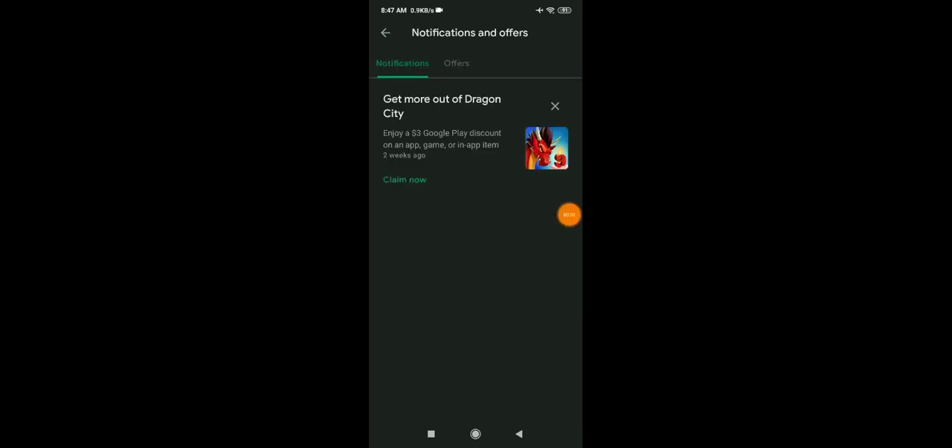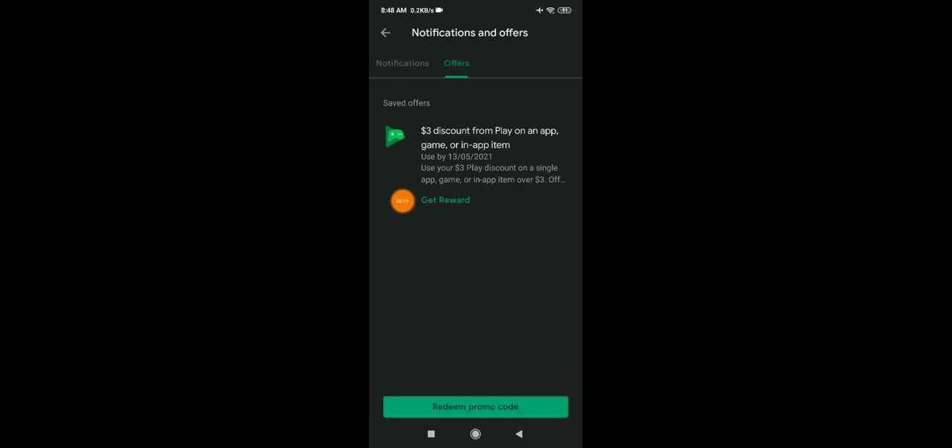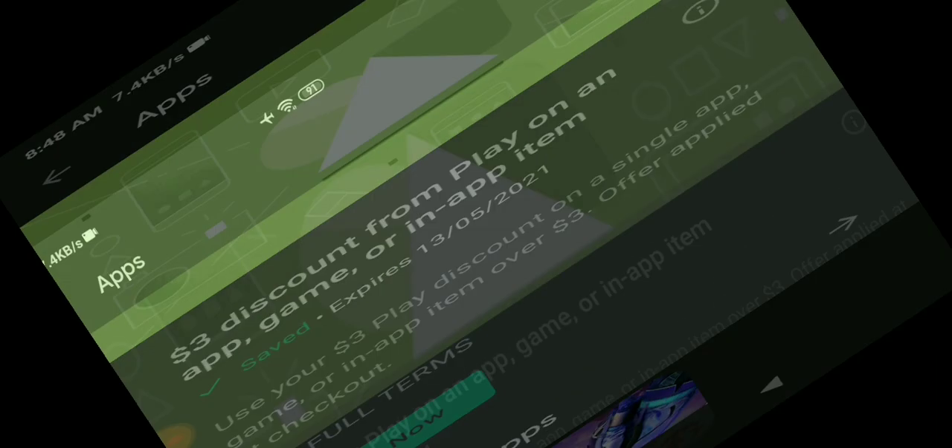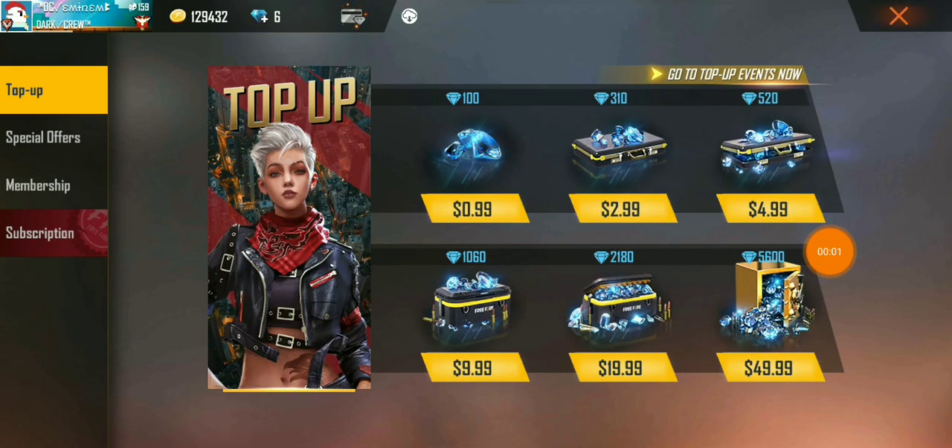First, you need to go to your notifications and offers in the Play Points section of the Play Store. Here you can see I have received one offer — it's only available for Dragon City. I don't want to purchase anything in Dragon City, but I'll click on this offer. When I click on it, there is a three-dollar discount from Google Play on in-app items. I'll press 'Get Reward' — my reward has just been activated and I've received a three-dollar discount.